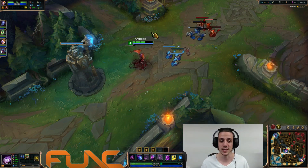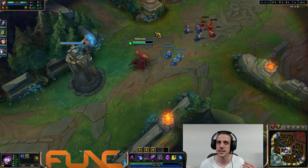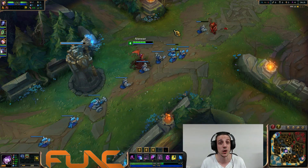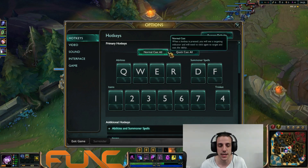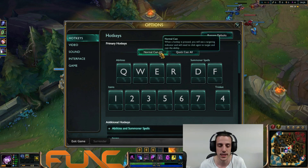The first thing to explain is what normal cast and smartcast are. I believe about 80–90% of players use smartcast, but some of them have one or two abilities on normal cast, and I'm going to explain why. I'm playing Morgana to illustrate this. So the first thing is normal cast — also called quickcast versus normal cast. Quickcast is what we call smartcast.